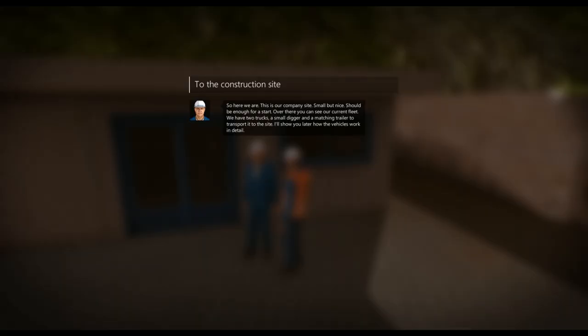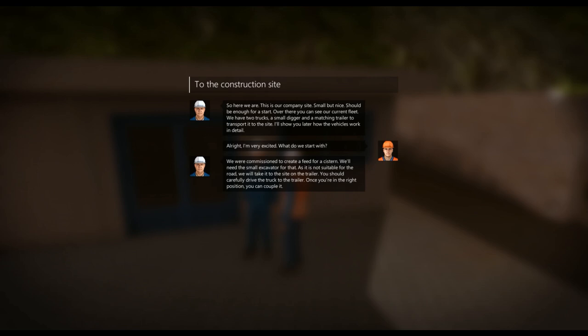Here we are — this is our company site. Small but nice, should be enough for a start. Over there you can see our current fleet: two trucks, a small digger, and a matching trailer to transport it to the site. Pete explains we've been commissioned to create a feeder system, and we'll need a small excavator. Since it's not suitable for the road, we'll take it to the site on a trailer. He instructs me to carefully drive the truck to the trailer and couple it.